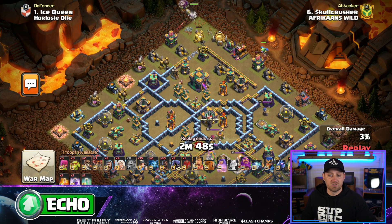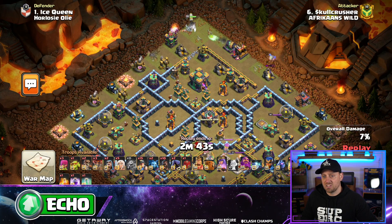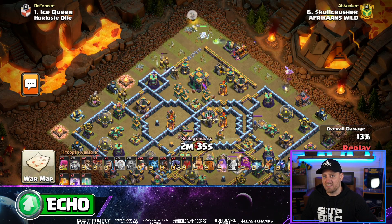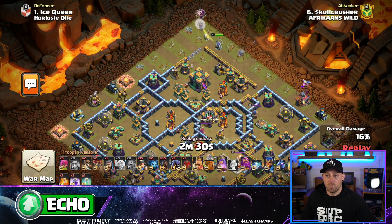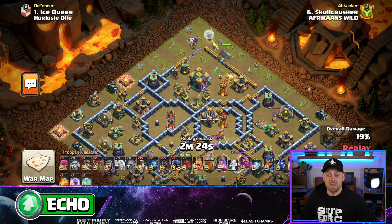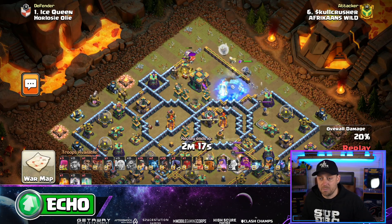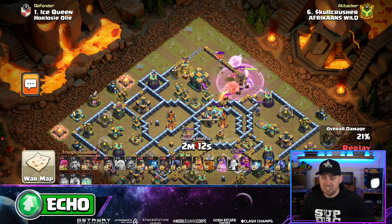She's going to step forward and work on that air defense first. Balloons clear the skies of any air mines that could mess with her healers, and she's still okay. The Unicorn is keeping her topped off, healers are dropped in, and she's going to funnel very nicely into this compartment. Even the Wizard is assisting. The cool thing about Hybrid — even if the Queen doesn't go right for the Town Hall, the Hybrid is versatile and can go straight through with the Grand Warden's ability. Freeze spells dropped, Rage on the Queen and her healers. She's raged, healers are raged.